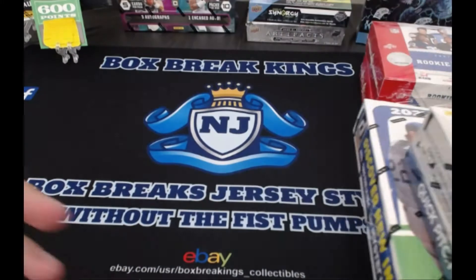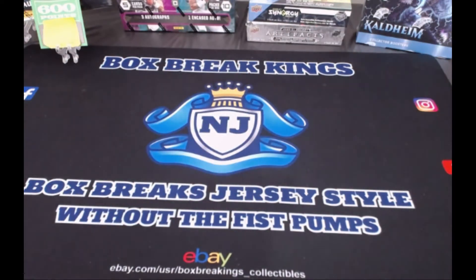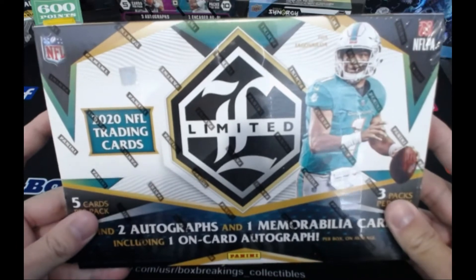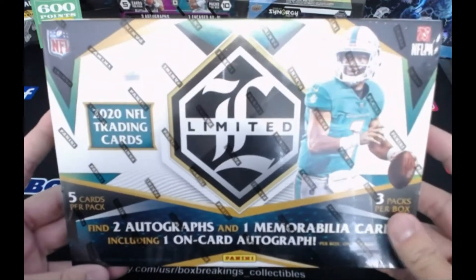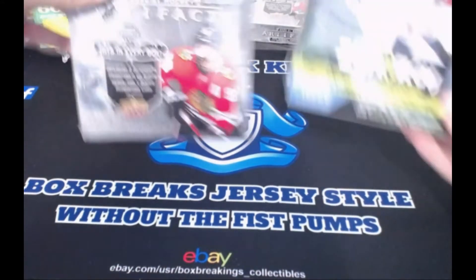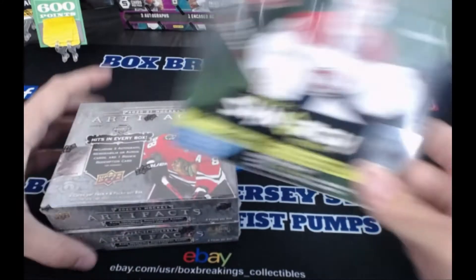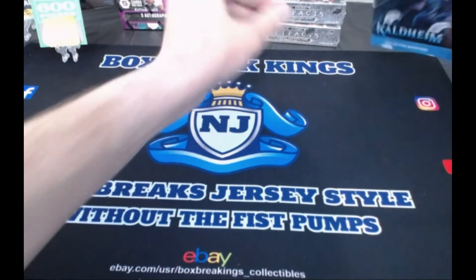Feel free to browse our store. We have our own personal limited in the background. We also got Illusions back there. We also have the Artifacts Hockey and Synergy - we're down to seven spots left in that three-box break. You also have Magic the Gathering - there's only three spots left. Mr. Paul is anxious to rip that, so hopefully we get that sold this week.